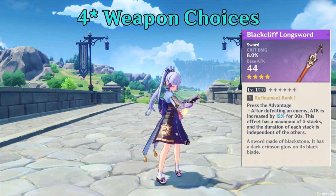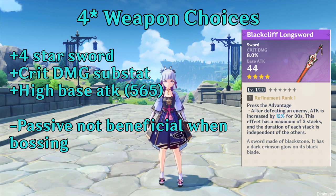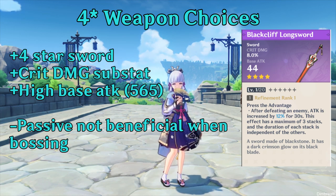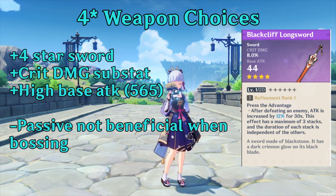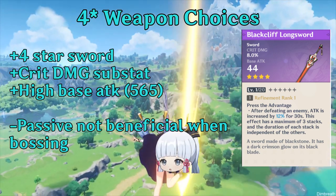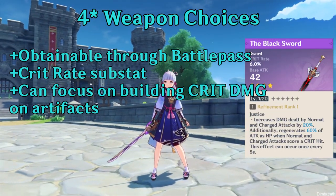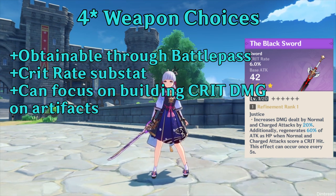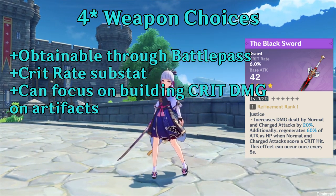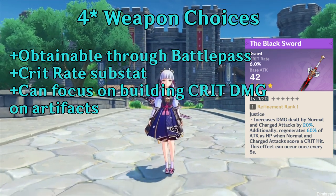Let's get to the 4-star options. Blackcliff Longsword is a good 4-star sword from Paimon's Bargains as it has Ayaka's desirable crit damage substat. It has a high base attack and the passive is really good when you defeat multiple enemies. The Black Sword is another good 4-star option for people that buy the battle pass as it provides heals and increased normal attack damage. The crit rate substat on the weapon can help you focus on building crit damage for Ayaka on your artifacts.